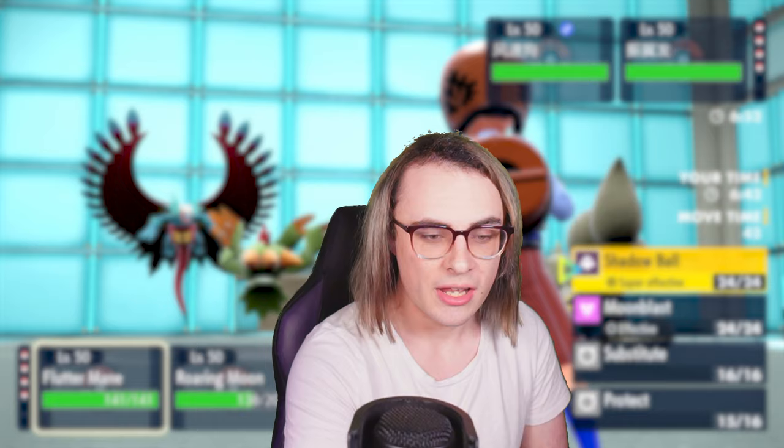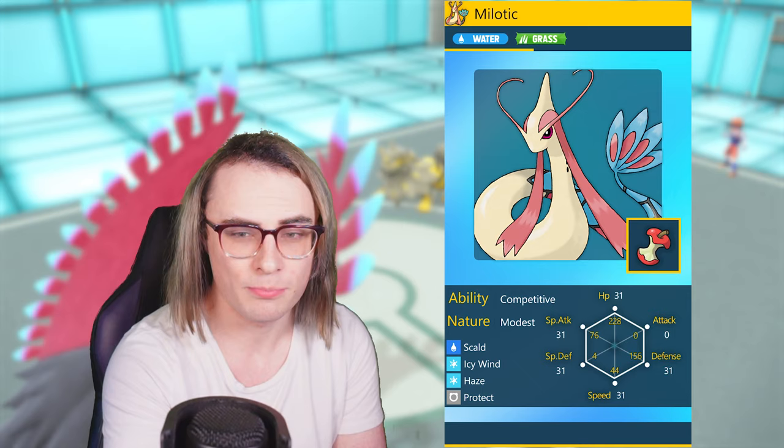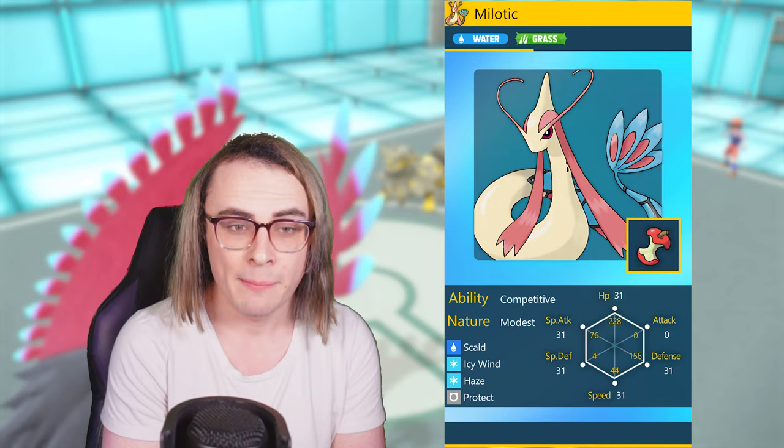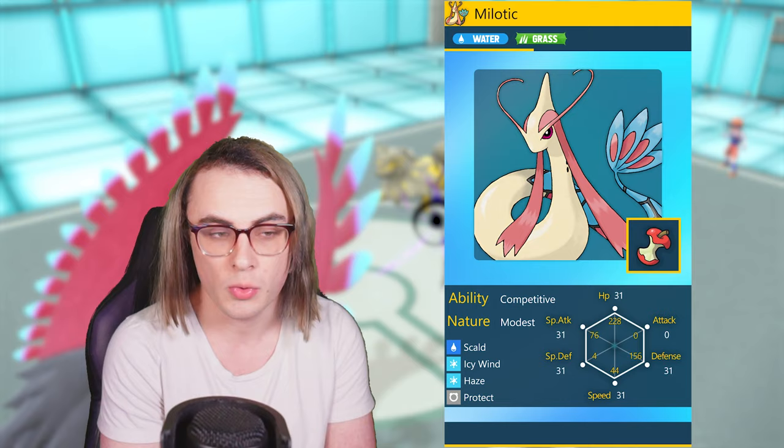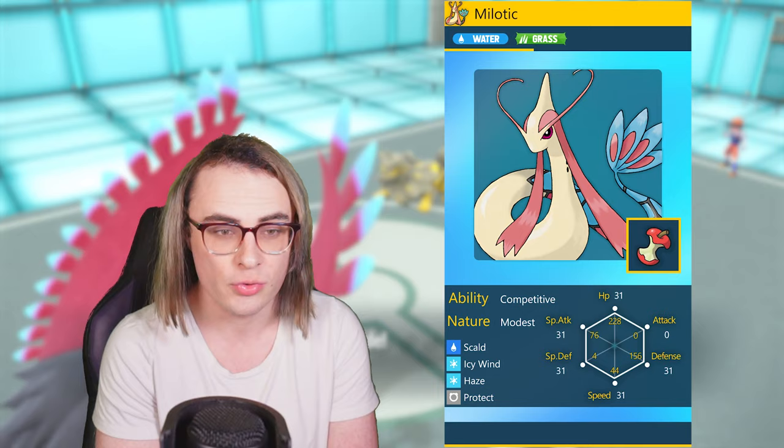Today's team is featuring Milotic rocking the Competitive moveset with a Leftovers item, which should be great for checking most different Pokemon due to Milotic's pretty decent natural bulk. With the passive recovery from Leftovers, it can take great advantage of Protect. We also have Haze to stop setup options, and Scald and Icy Wind are both valuable — Scald has a 30% burn chance, and Icy Wind has a 100% chance to drop both opponents' speed by one stage while dealing nice ice damage, which helps a lot against grass types.